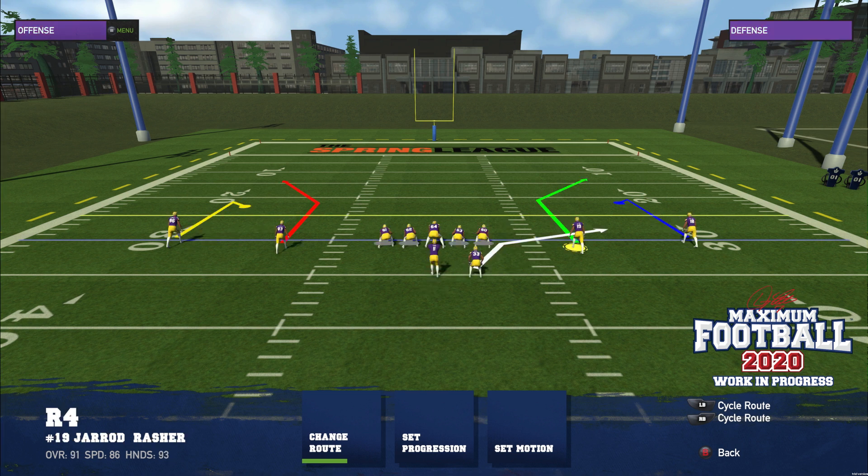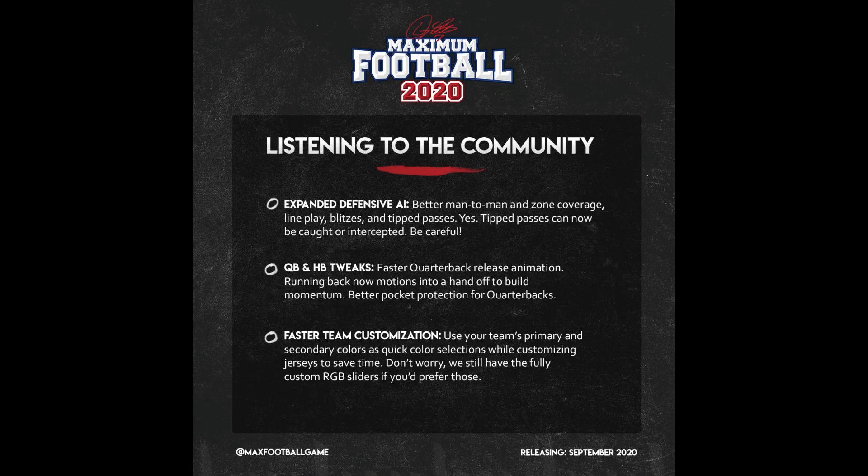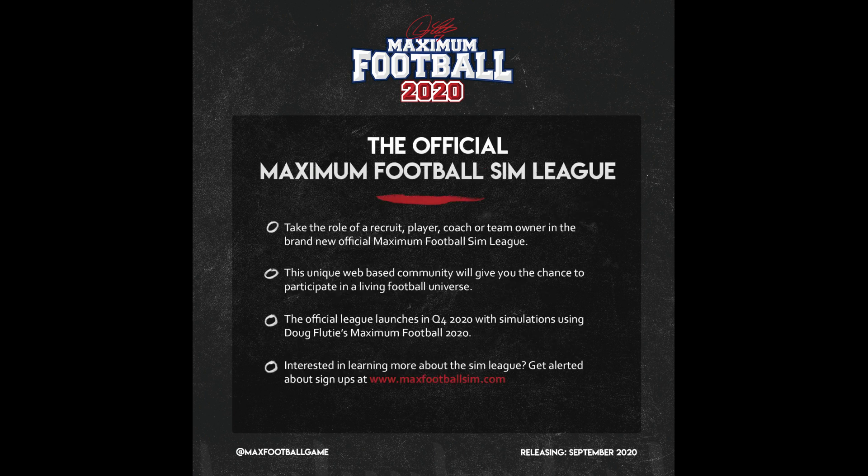Custom controls — basically you can map your own buttons. Why don't we have it in modern games? Community feedback gameplay: improved lineman interactions, expanded defensive AI, new passing game including tip passes and more aggressive DBs, faster QB animations, and improved handoff speed to the running back — which again, is huge. And the Maximum Football Sim League.